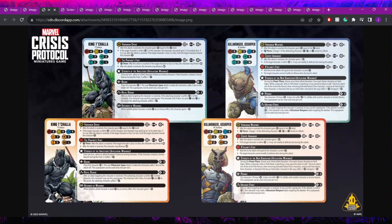T'Challa has Vibranium Spear — a range three, six dice energy attack for free. After the attack is resolved, he builds power equal to damage dealt. If the character is within two of him, he can re-roll up to two attack dice. If not, after the attack is resolved, if the character is size three or less, he pushes them towards himself — similar to what Magneto has on his builder.